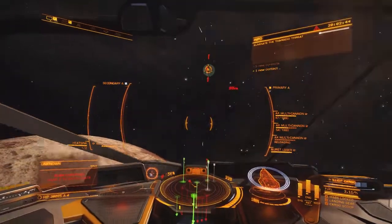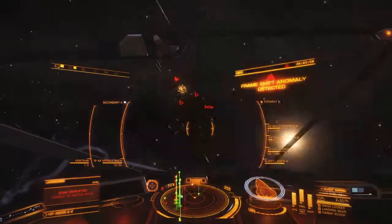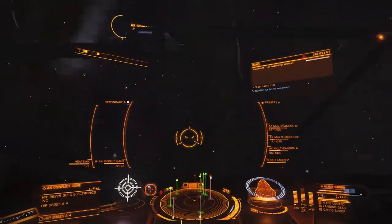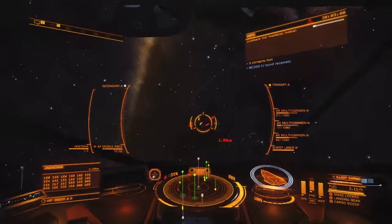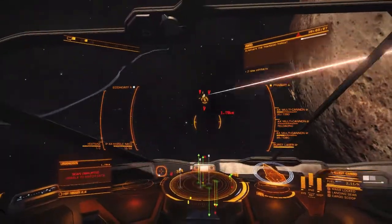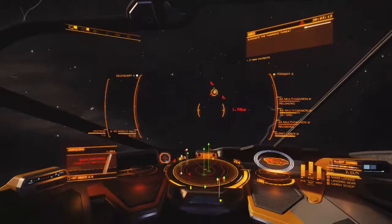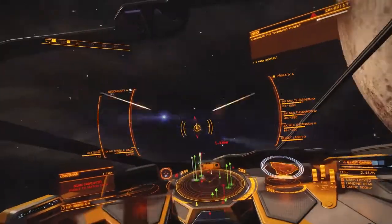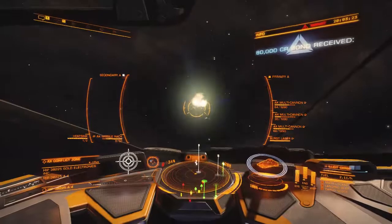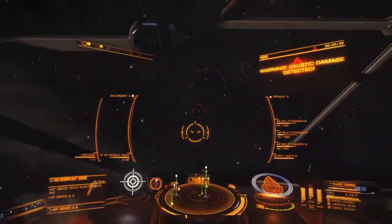Let's say you've got all these Thargoid weapons - 10 different things, weapon mounts, hard points. Well, they only allow you to utilize four Thargoid weapons. I have five Thargoid weapons in my inventory but I can only put four on the ship.